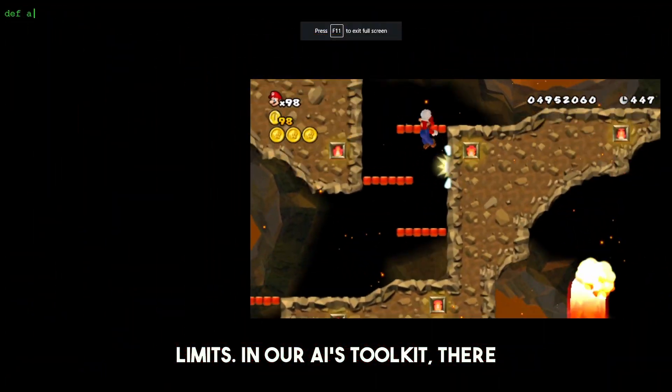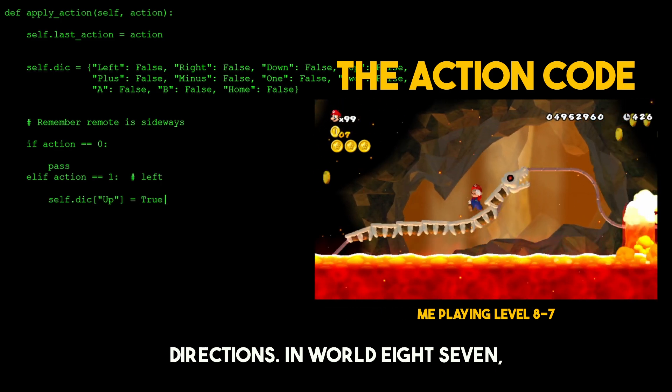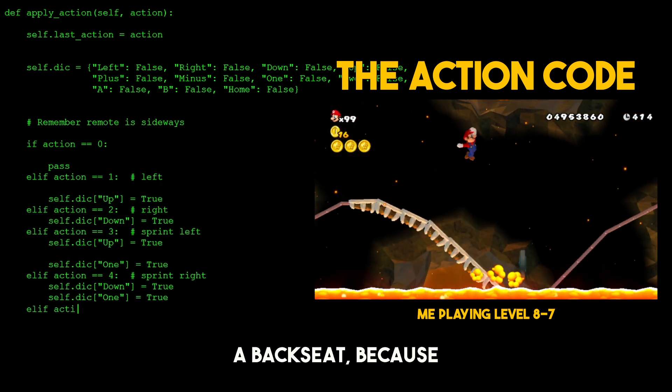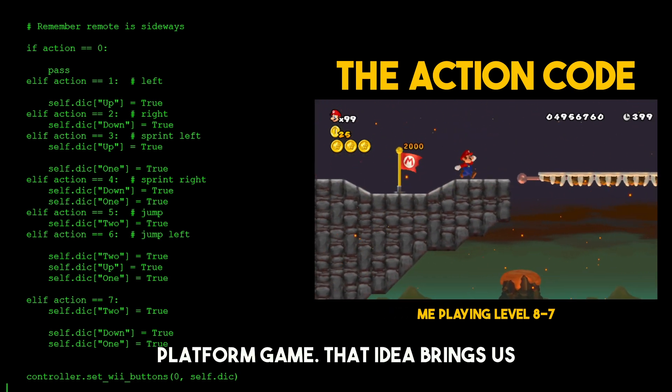In our AI's toolkit there are eight different actions, including various combinations of standing, running and jumping in all different directions. In world 8-7 though, conventional gameplay takes a backseat because it's not about the AI moving through the level — it's about the level moving the AI, which is very different from your traditional platform game.